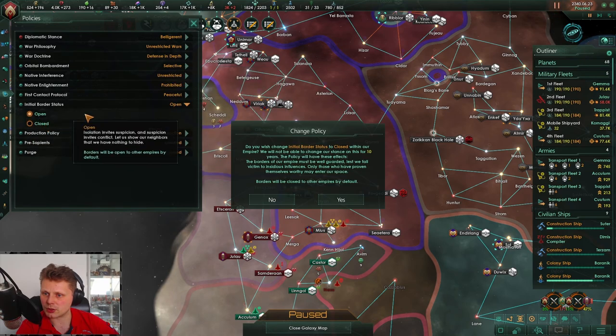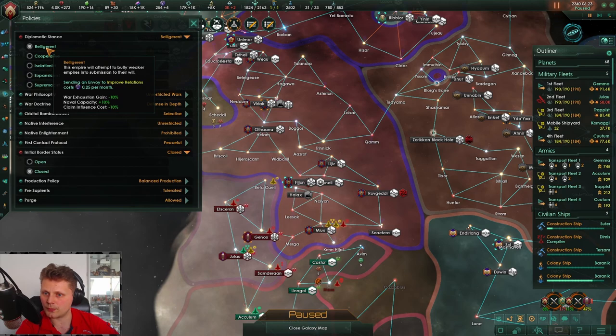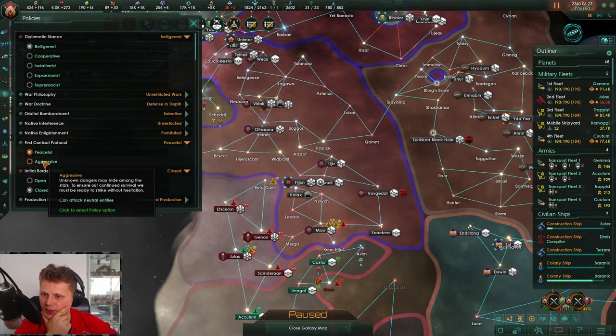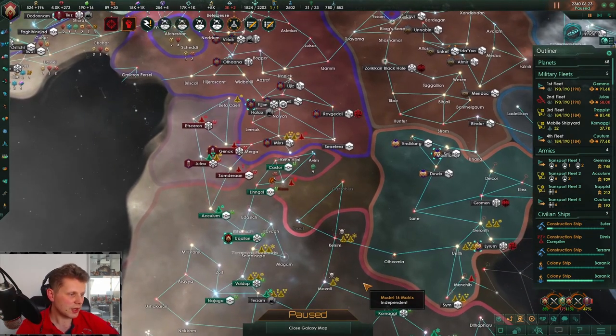Since we don't care anymore — where is it? Policies. We'll start with closed borders. We can't change it just yet since we're at war. Once we're not at war we'll change this. Other than that, first contact is going to be quite aggressive since we just don't care.